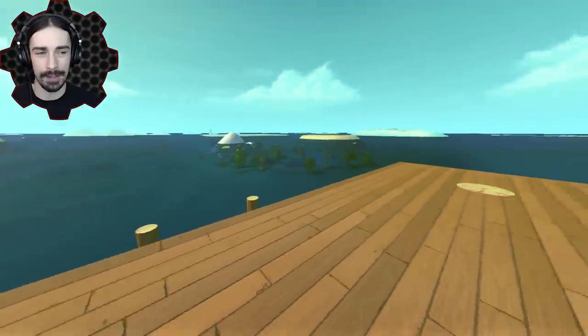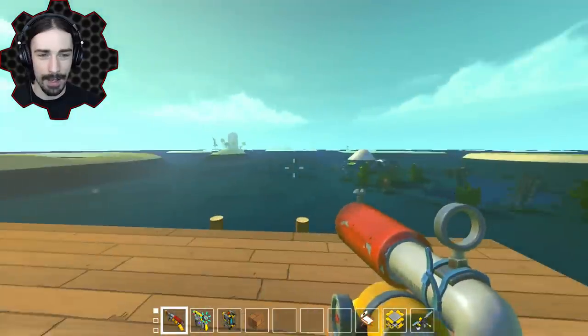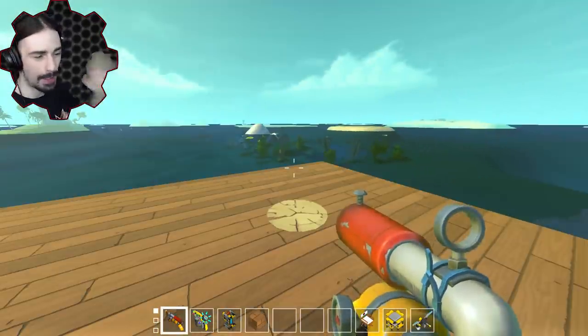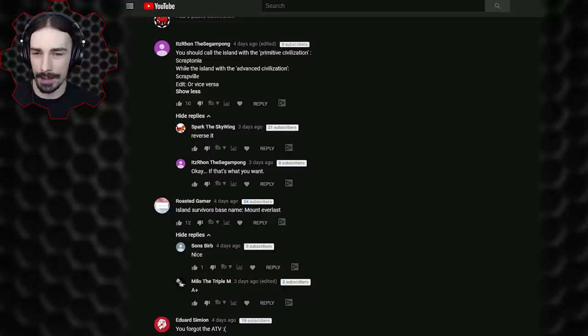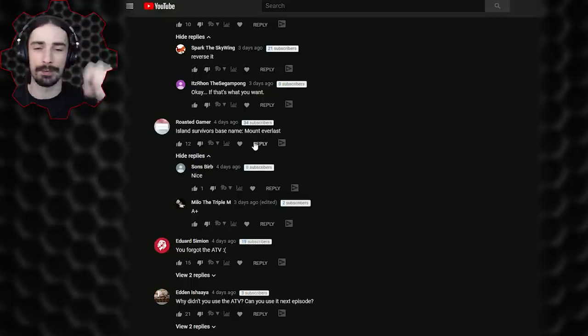Before we get into that, I asked you last week to help name a couple of the islands. The first island I wanted you to name was that one over there - you can see some of the shacks on it - and the other one has survivalist faces and stuff on it. I went to the YouTube comments, and scrolling down, one of the top comments had the name 'Scrapville' for the shack-based town, which I think works well.